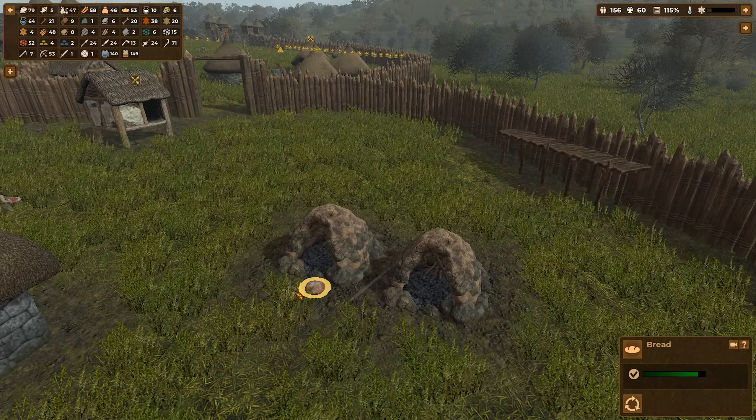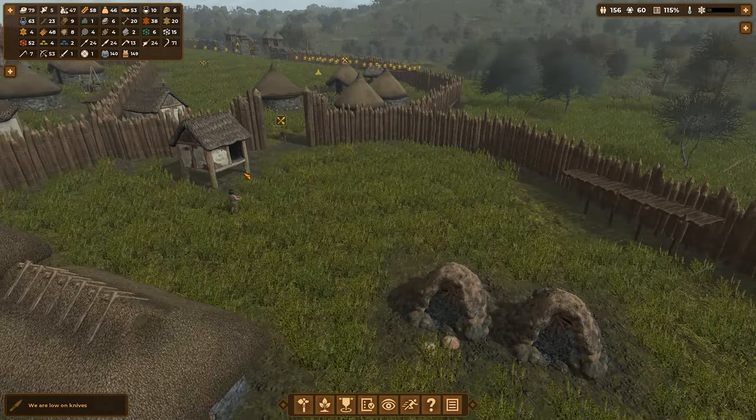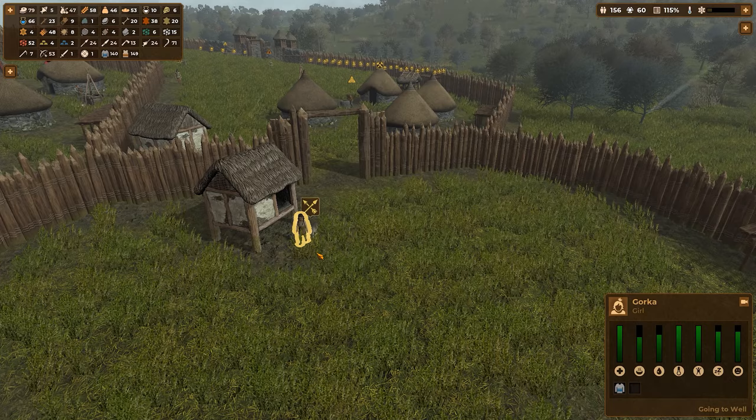Oh, they actually used the oven! We got some bread over here — good stuff. And why do we have a wolf just walking in our village? Don't feed it, kid. Don't feed him. No. Okay, fine.